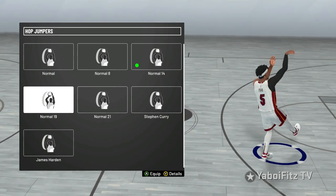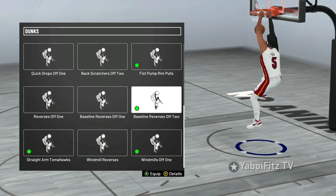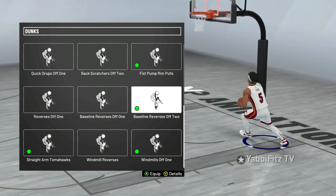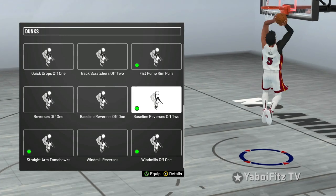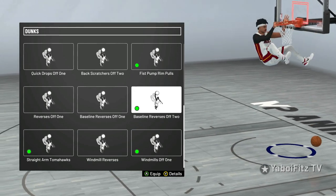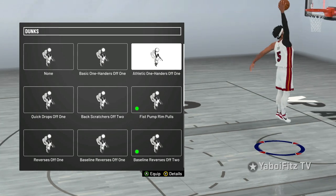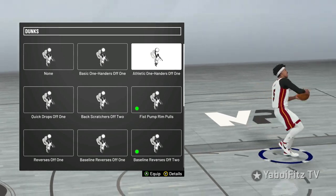Those are the three hop jumpers, the two spin jumpers, and the four dribble pull-ups. Now moving into the dunks. First, by far probably one of the most broken dunk packages in the game: Baseline Reverses Off 2. If you want to do the cheesy baseline, use Baseline Reverses Off 2 and it's almost gonna be a dunk every single time. Up next, the best well-rounded one-hand dunk package: Athletic One-Handers Off 1 — very well-rounded, fast, quick, unblockable, and flashy.